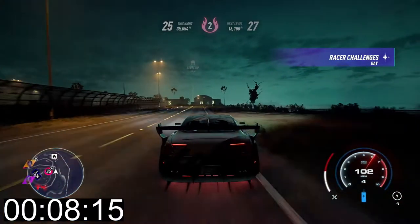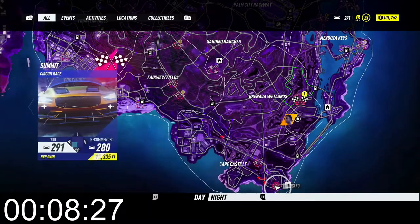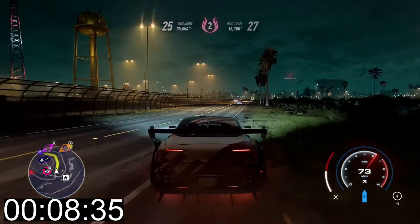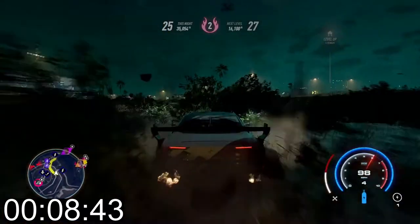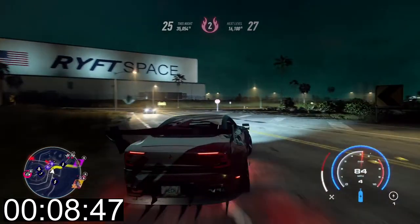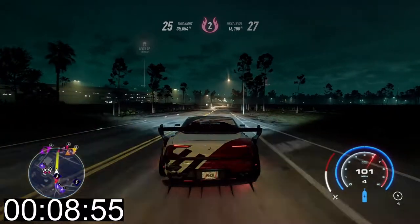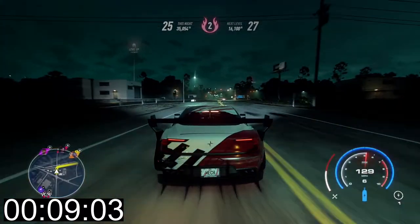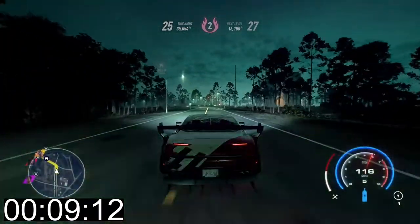So we've actually got a high heat event nearby — heat level 3, recommended 291 and I am 291. We're going to have to do it in a minute. Let's go around all the way around this way and avoid that cop. I'm still going to leave it on half health for now — we're only nine minutes in.